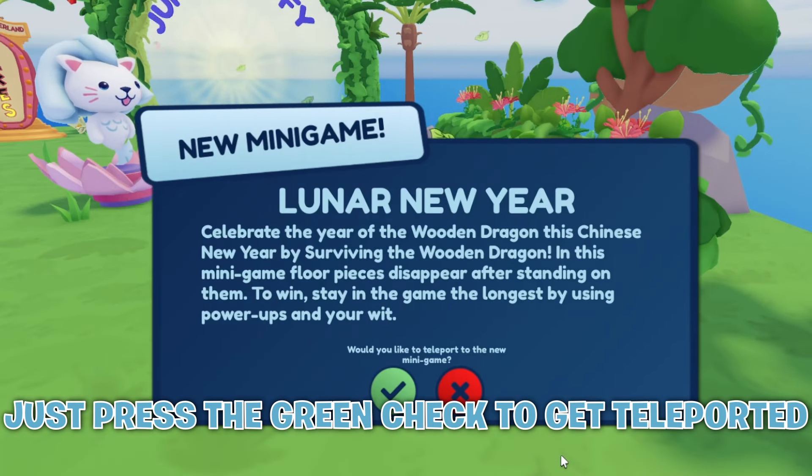Then wait for the game to start. As I said earlier, we have to win the mini game five times to get the item, so let's start. When you win the mini game five times, a prompt should pop up on your screen.